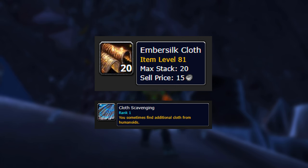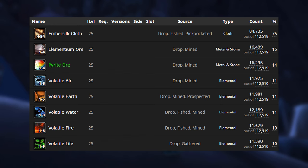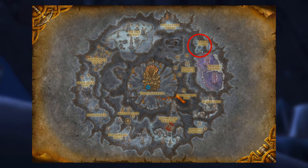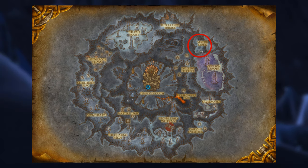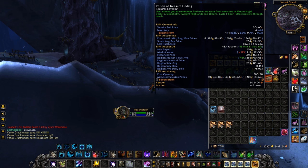What we're going to be farming is Embersilk Cloth. If you have Tailoring, you'll get increased cloth drops. You also want to have a Potion of Treasure Finding, which will allow you to get tiny treasure chests containing a bunch of different Cataclysm materials. The farm is located in Deepholm over at a spot called Firelock Stan.